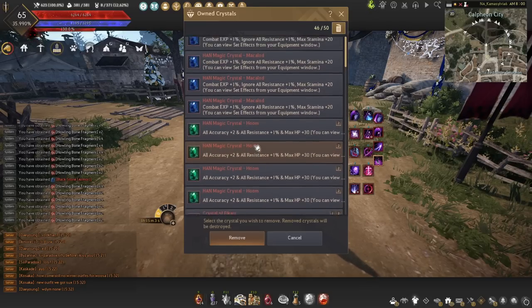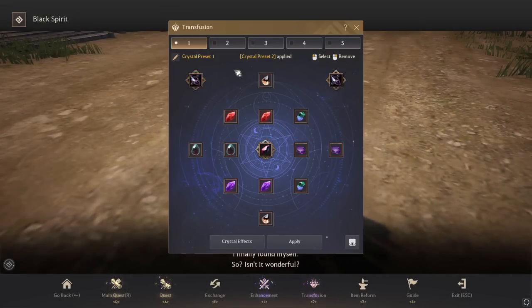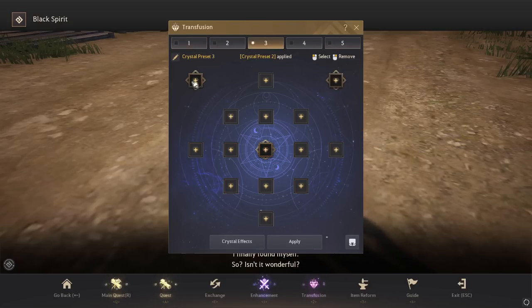As far as selecting what crystals you want to use, you're going to go to your black spirit transfusion like before, but the menu looks a lot different. You've got up to five different presets you can choose from to build out your crystal selection. You might see a lock on two of the slots — those are the additional two slots you get from putting a Garmoth's heart into your awakened weapon. If you have a Karanda's heart, one will be locked; if you have a Garmoth's heart, they'll both be unlocked. The other locked slot is your outfit crystal slot for critical hit or movement speed. Outside of those three, the others you can fill regardless of your current gear setup.